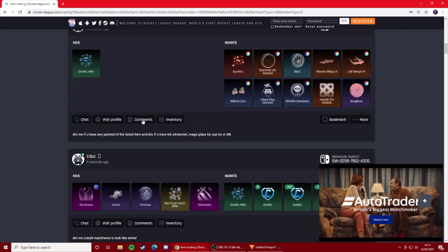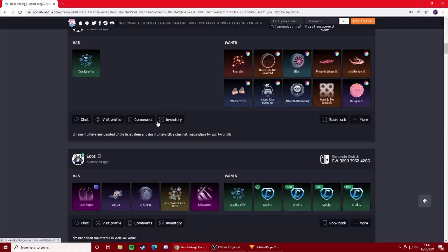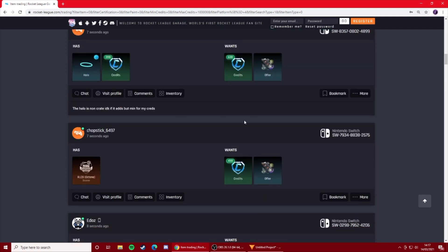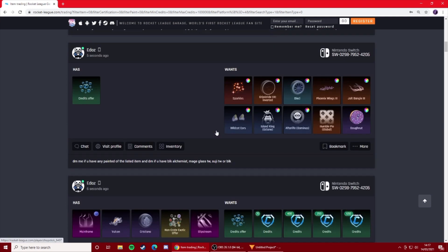I'm on Xbox and I use this all the time. People on PlayStation use this all the time as well — it's very active. A lot of you guys are wondering how I get really good deals, and if I underpay for any item like a black market or a non-crate exotic or something like that, 99% of the time it's going to be from here, RR Garage.